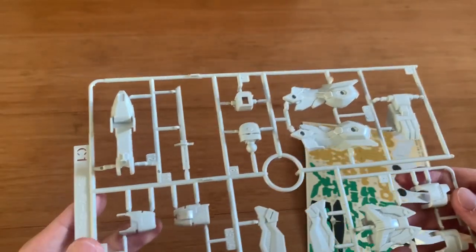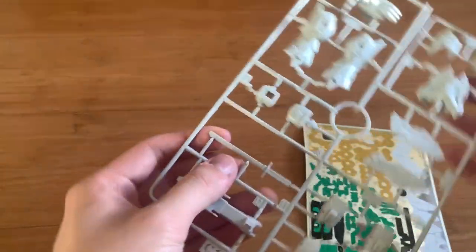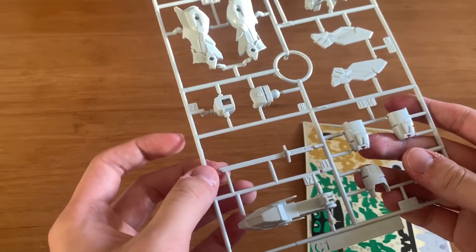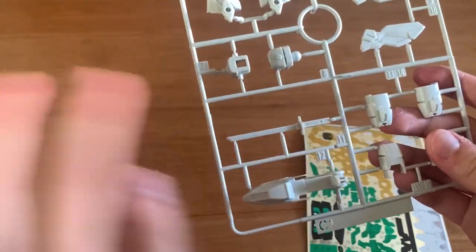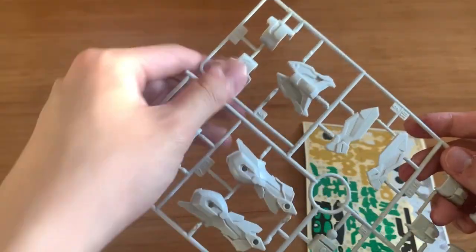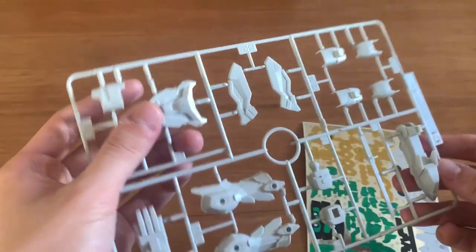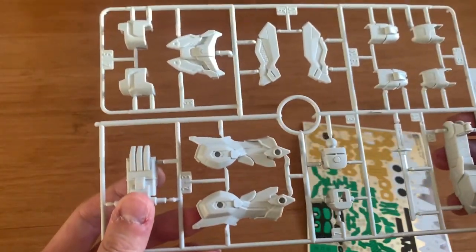And lastly we have the C1 runner. We have the legs part, and we have the katana right here — I can spray paint it to silver. We have the legs parts, and I don't really know which part goes to which because it's very hard to tell, actually.